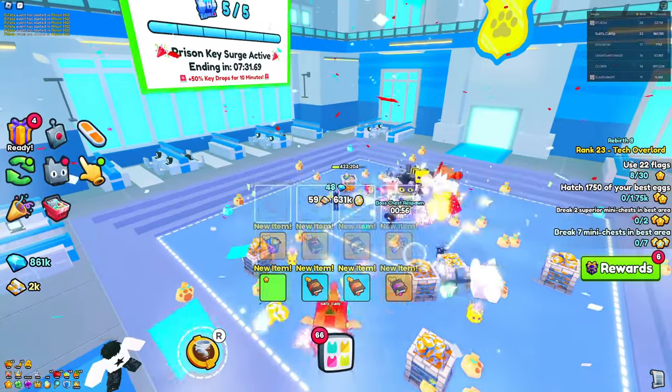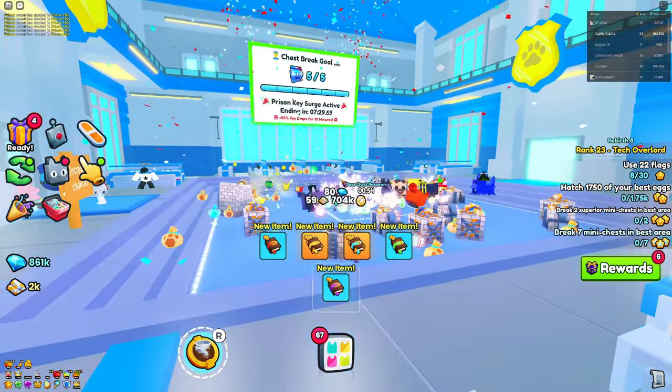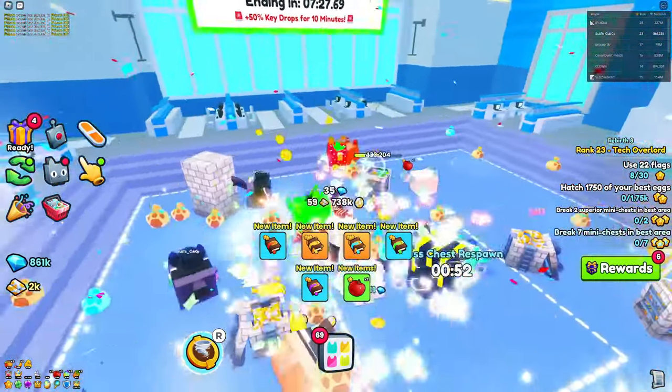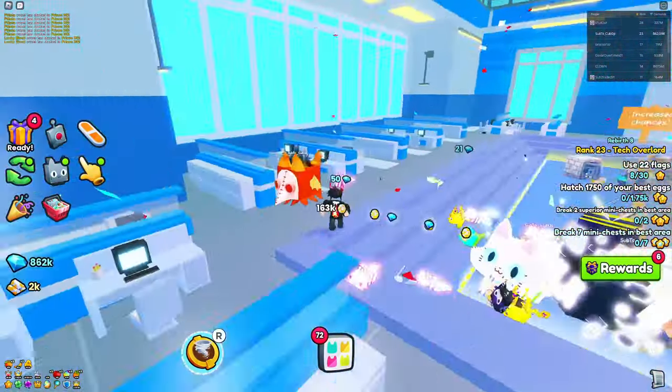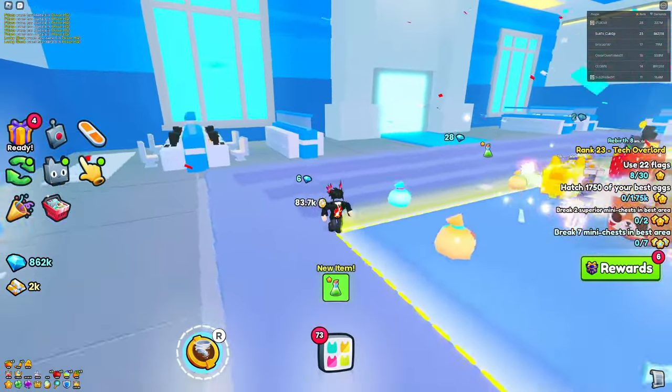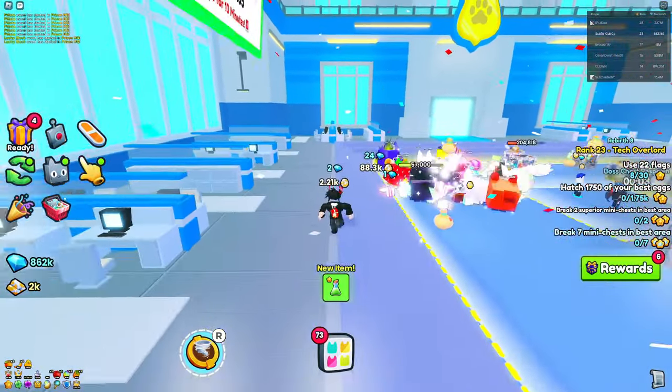And there we go — we got a lot of loot right there, including a Prison Key Surge. Unfortunately no huge this time, but the more often you do this, the higher chance you'll have of getting the huge pet. If you want to know the best way to complete the Bankist minigame inside Pet Simulator 99, make sure to check out that video.